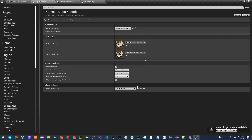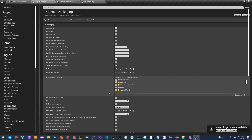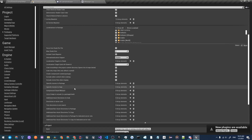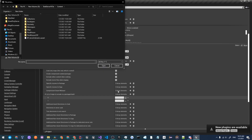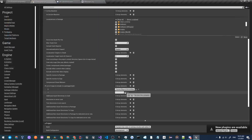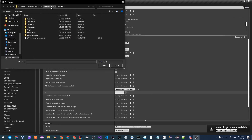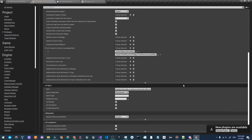Go over to the Packaging settings, click the arrow downward, scroll down to List of Maps to Include, and click the plus button twice. Click the three dots to search for your maps — select 'Maps/p_ServerMap.umap' and also 'Content/ThirdPersonCPP/Maps/ThirdPersonExampleMap'.